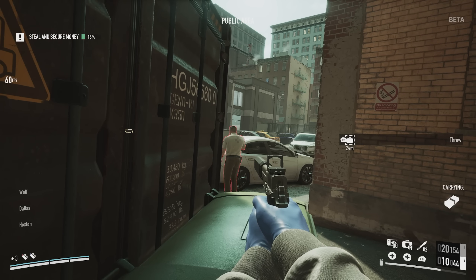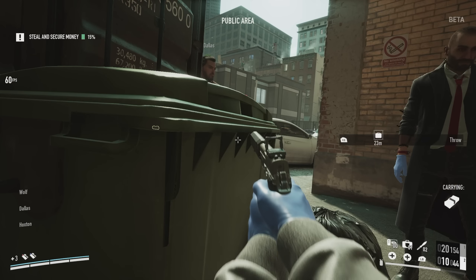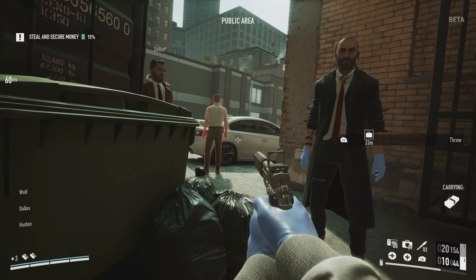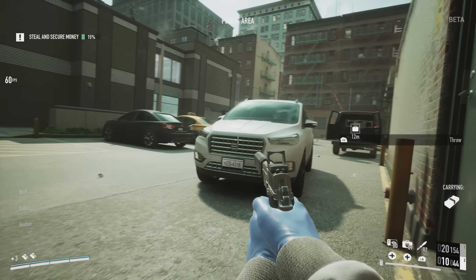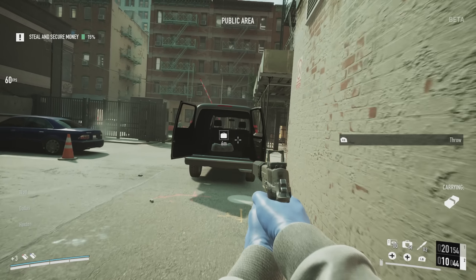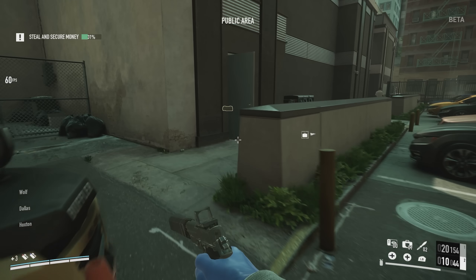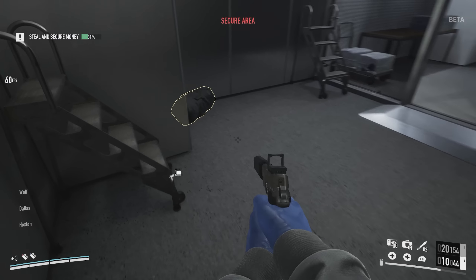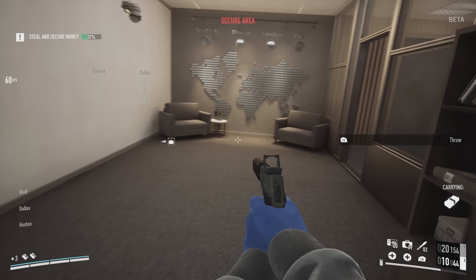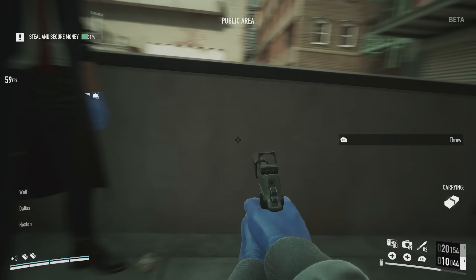There are a lot of civilians in this map, and that's a big problem. If you get the computer in the executive office where there's a bunch of civilians, it pretty much screws you, and I really don't like when heists do that. It's like Big Bang — when you're trying to do a computer hack on the top floor, civilians are much more likely to spot you. That difficulty replicates itself here to a degree, and I think it adds just a bit too much challenge.